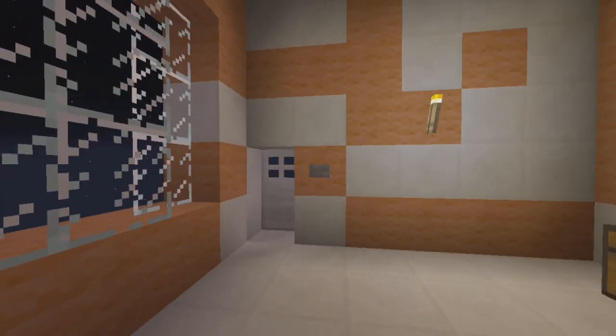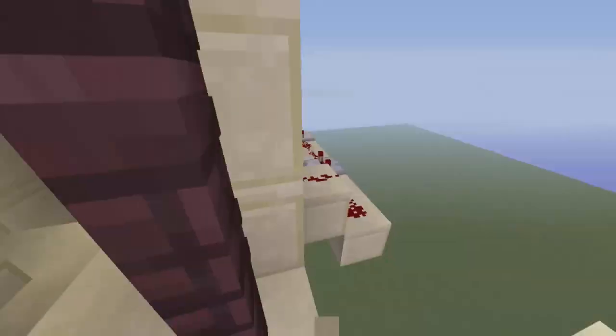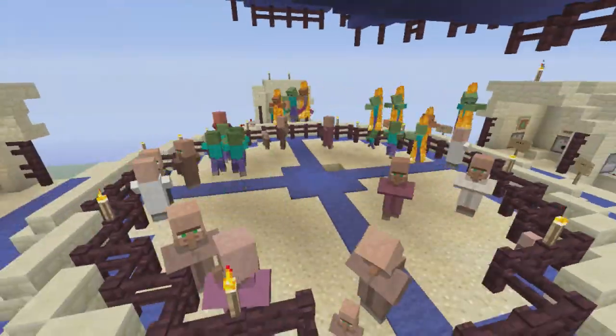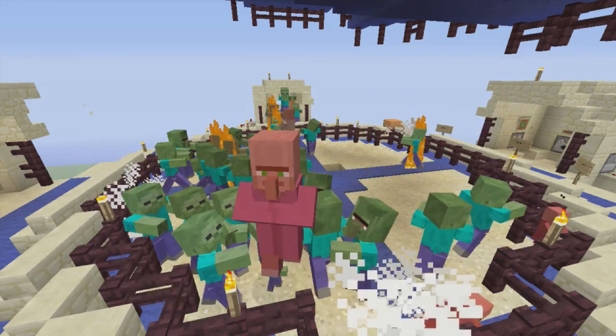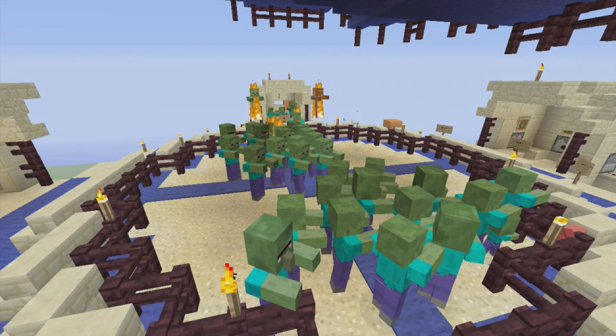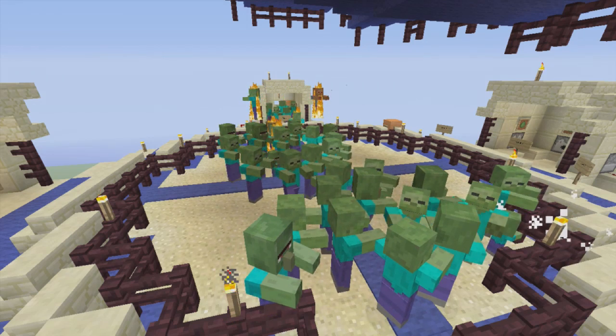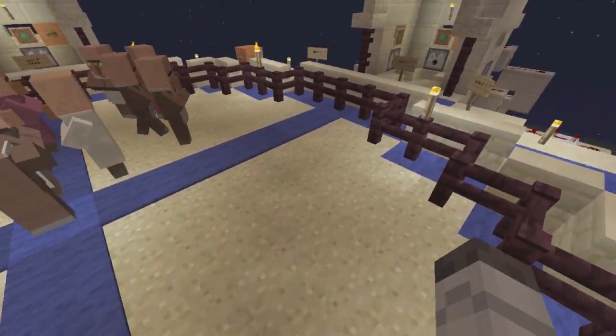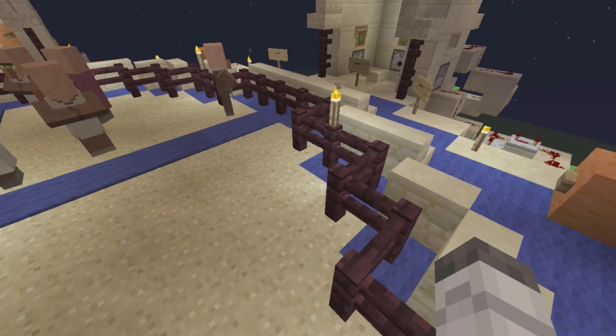So Joel, do you want to explain how this game mode works? The game mode works like this: each round will spawn a bunch of zombies. Basically, those zombies will go for the villagers, which is implied in their coding. And if they get the villagers, the villagers will turn into zombies and they will start attacking you, and they'll attack the other villagers and everything.